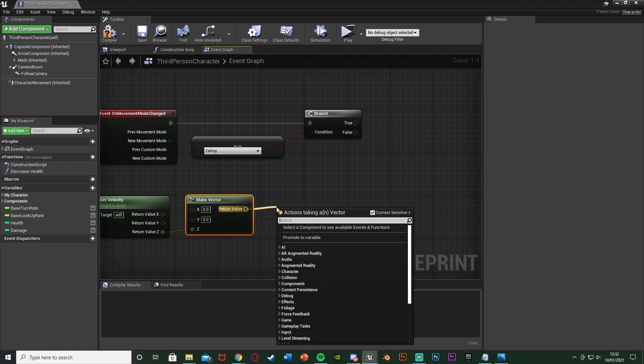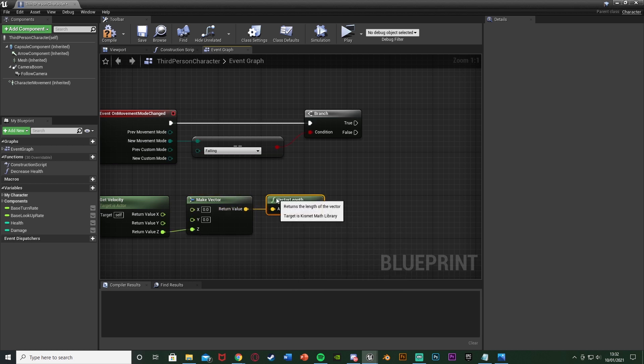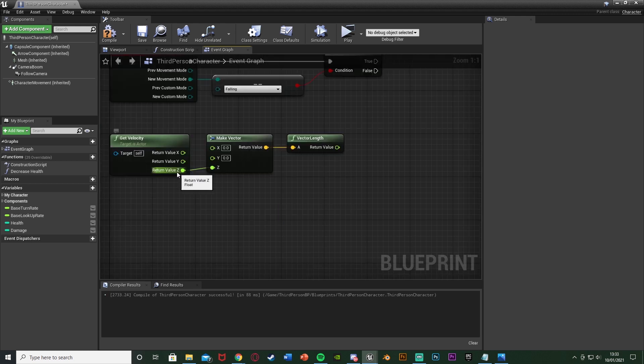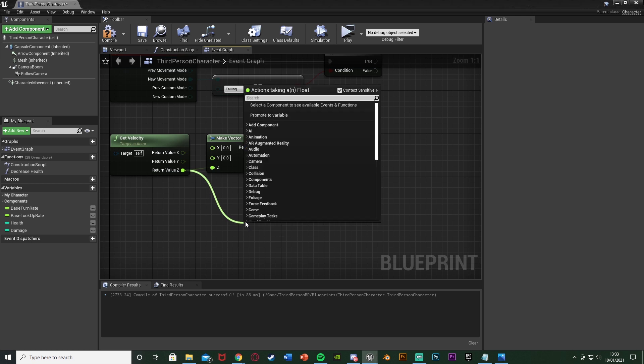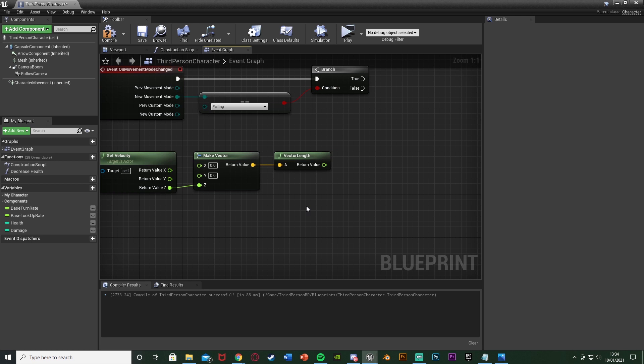From the return value of the Make Vector, get a Vector Length, which will give us the float value of this velocity. You might wonder why we're not going straight out of the return value and instead making a vector and getting a length — that's because I don't want this to be a negative number. Since we're falling down the Z value will be negative, but keeping it in positive numbers makes it a lot easier, especially for beginners. The efficiency doesn't change either way.